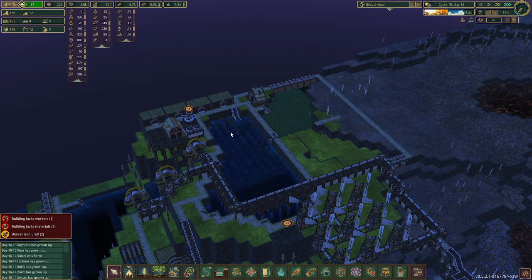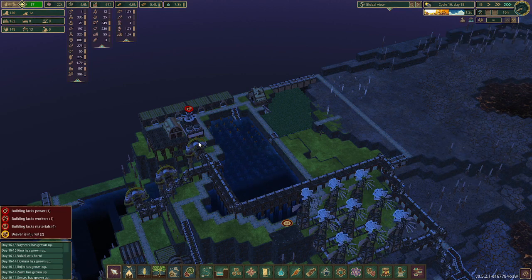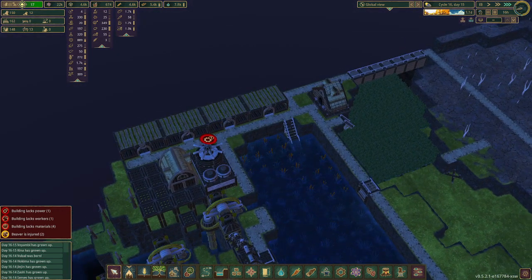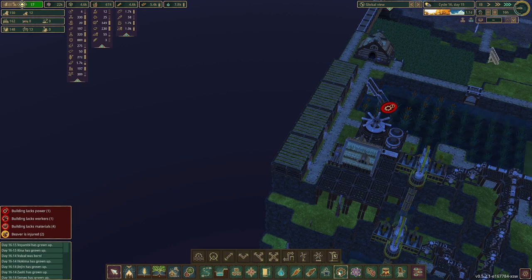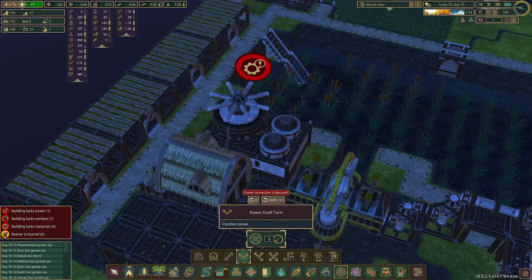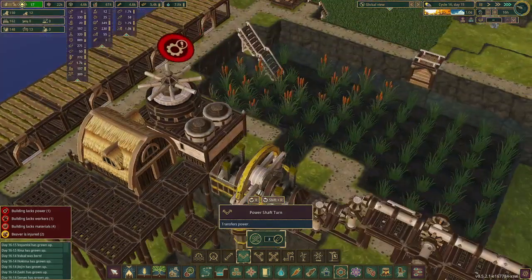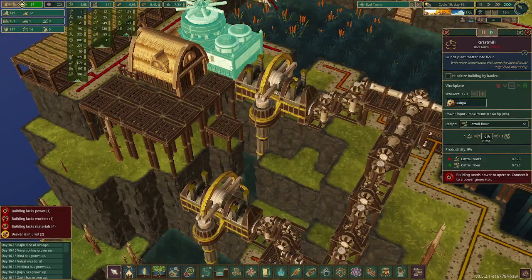Hey, we've got cattails! Now we need to make cattail flower. Suya is going to make — oh, it needs power. We did have power because originally this was up high enough.